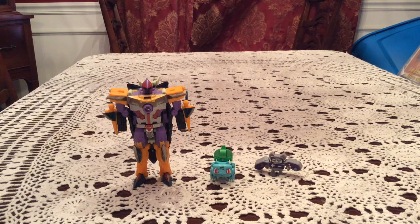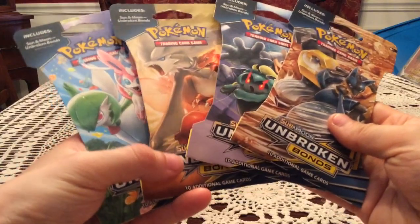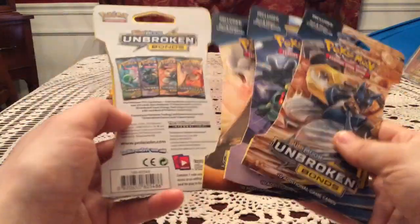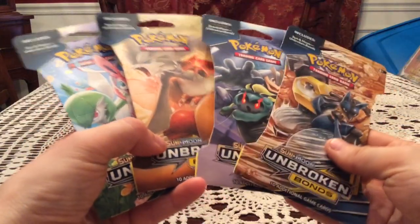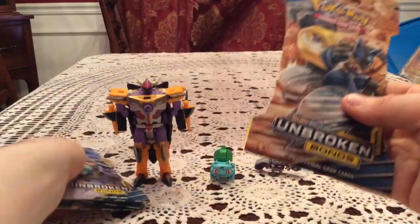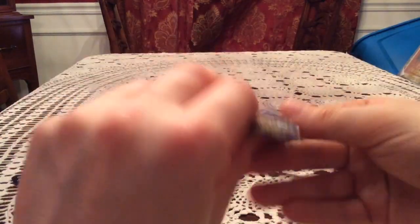Hello once again everybody, this is Gotta Transform Em All. I have today a four blister pack opening of Unbroken Bonds. Interestingly, I just noticed it's one of each of the artworks — I literally just grabbed four packs. These came from a local Target where thankfully they had blister packs for Unbroken Bonds. We're going to start with the Melmetal and Lucario artwork one, which has Marshadow and Machamp on the inside.